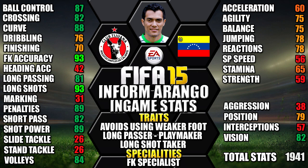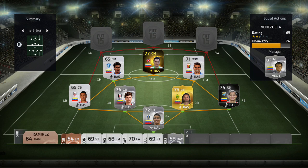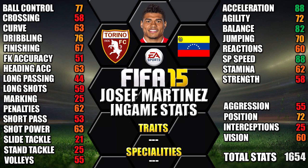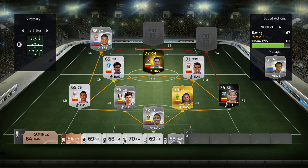Moving on to our forwards, at left wing we have Martinez. He's 5 foot 8 tall with high/medium work rates, a 3-star weak foot and 3-star skills. His standout stats are 88 acceleration, 88 sprint speed, 82 balance, 77 ball control and 76 dribbling.